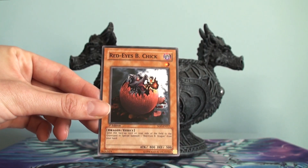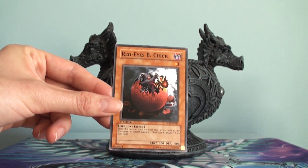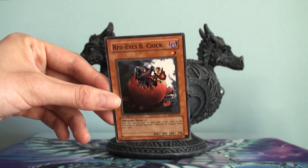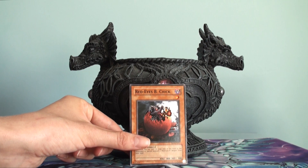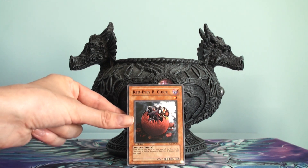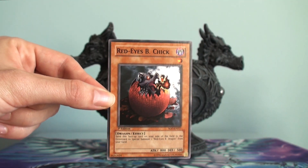Pretty much you either have to use draw power to hard draw into this, normal summon it, and then send it from the field to the graveyard to summon a Red Eyes Black Dragon from your hand. Red Eyes Black Dragons are fairly easy to get from your deck to your hand, so getting that portion of the engine is not difficult. But I just don't understand — why can't we search this guy? The other cards I can search for are way better.